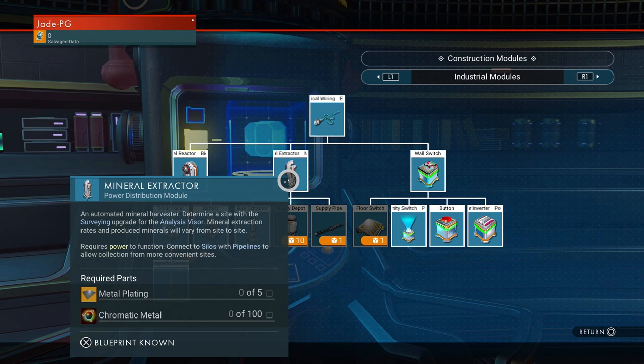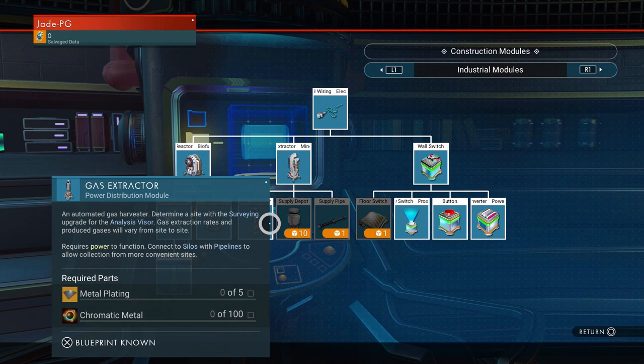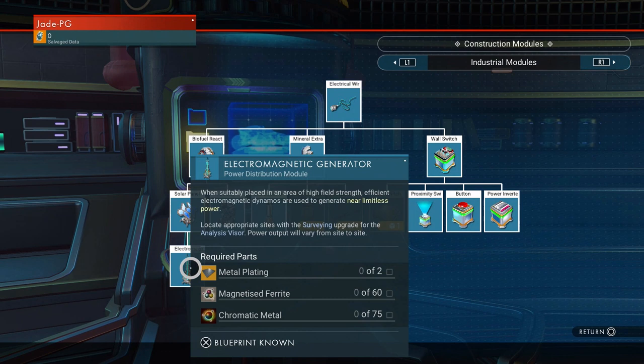If you haven't unlocked them already, you need to head up to the anomaly or a space station and find yourself a construction module. In here, you'll find the blueprints for the mineral extractor, the gas extractor and the electromagnetic generator. You're going to need 5 metal plate and 100 chromatic metal, and you possibly will need some nanites to unlock it too. The gas extractor is pretty much the same — 5 metal plate and 100 chromatic metal. The electromagnetic generator only needs 2 metal plate, 60 magnetised ferrite and 75 chromatic metal.